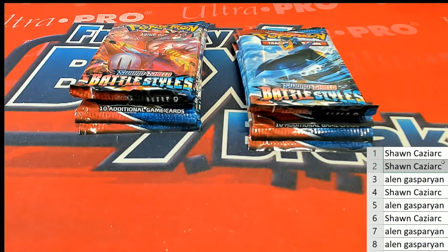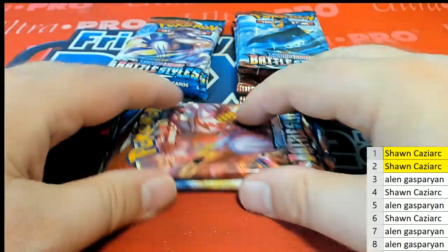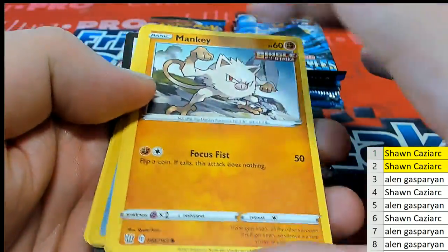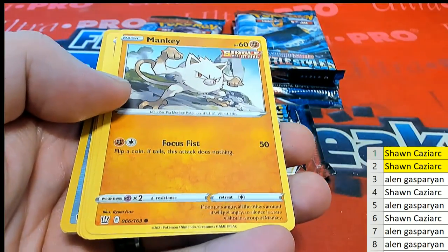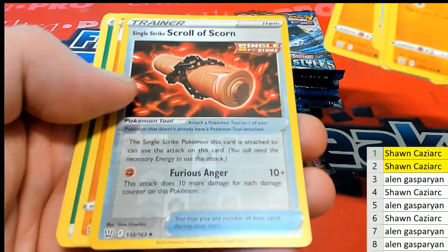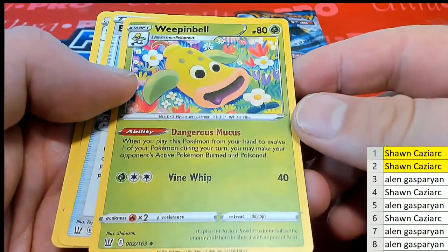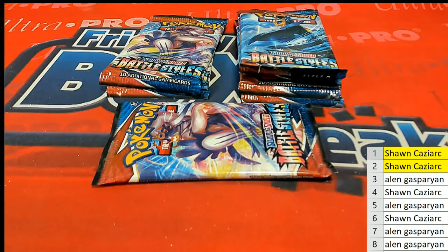All right, good luck Sean. If you guys agree we'll do it that way — Sean has the first two rips. Hold on, let me show the code here — that's one of the online cards. Man Key, oh boy. Old Trainer. All right, there's energy. Weeping Bell, another Trainer. All right Sean, coming out to you — that's your first one.